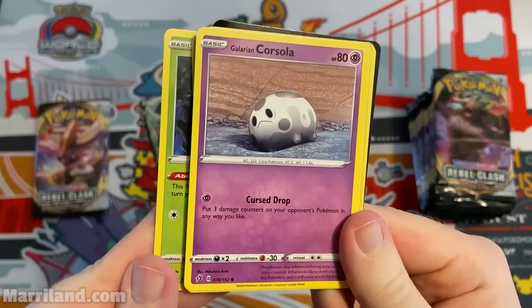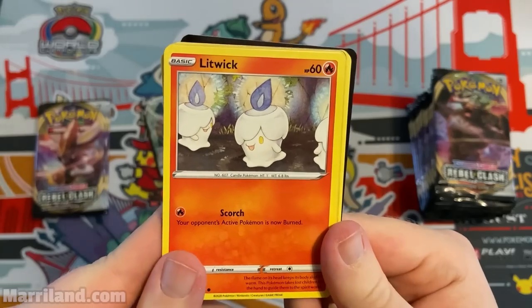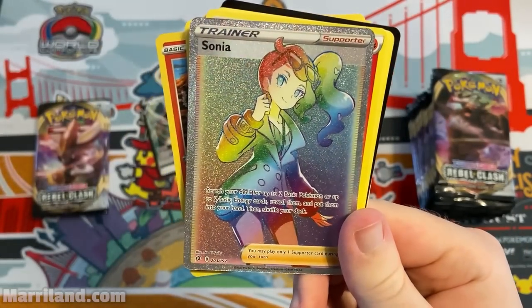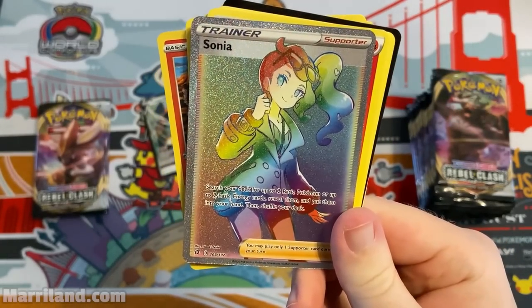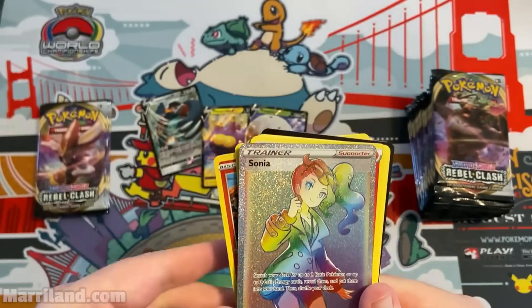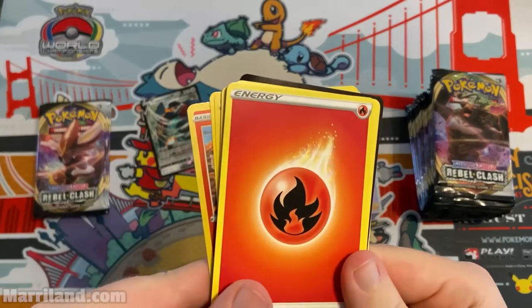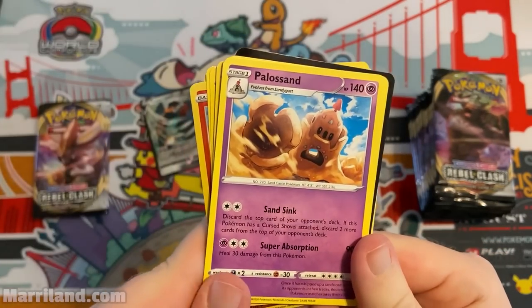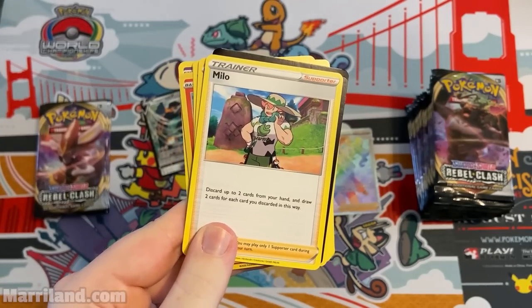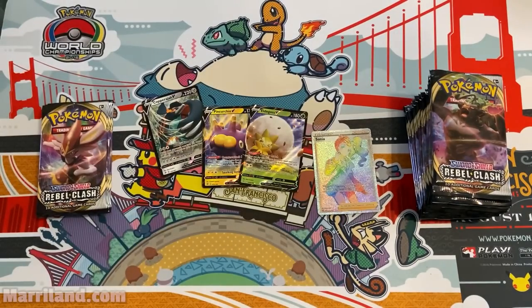Evolution Roar, Caterpie with Adaptive Evolution, Corsola again. Magmar is really cute. And — oh! — a Rainbow Rare Sonia! Search your deck for two basic Pokemon or two basic energy cards. We already talked about that effect but this is the super rare rainbow version. Those are the rarest of the three tiers — normal rare, full art, then rainbow rare. Very nice pull!